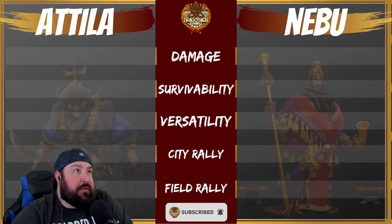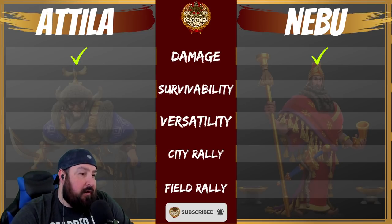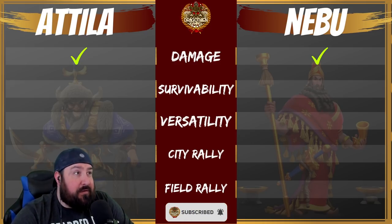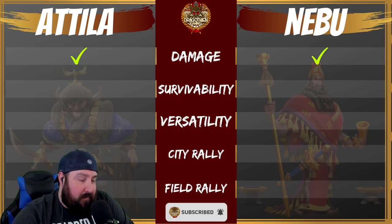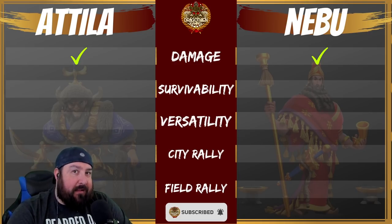First things first — damage. I think this comes as no surprise. They both do very, very top flight damage. These are the two best ralliers in the game as of right now, March 2nd. If you have either one of these, they're going to cause damage. We're also in the world of Zenobia, and Theodora, and YSS, and all that. Different situations call for different rallies.